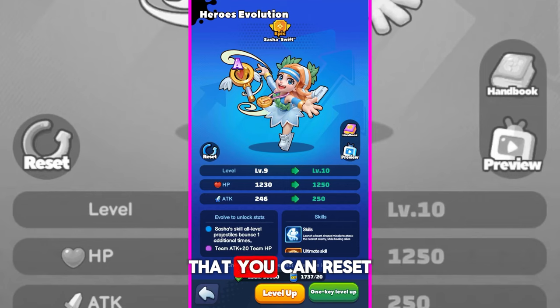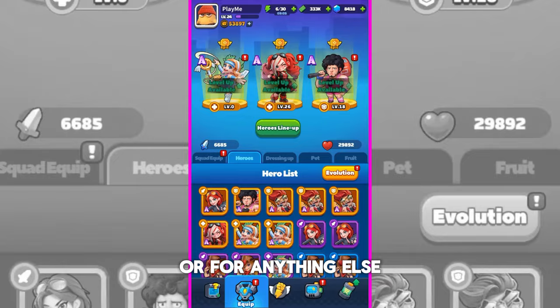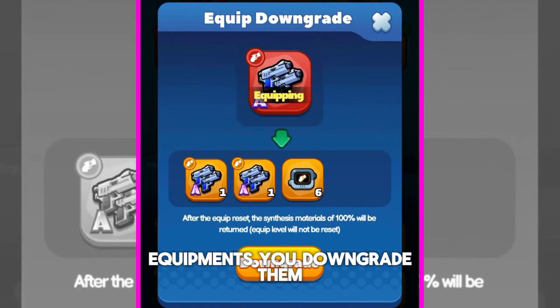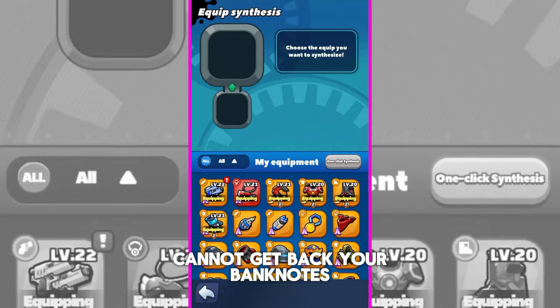What I like in this game is that you can reset your heroes — you can get back all your banknotes and use them for other heroes or for anything else. You can also reset your equipment, but in that case you downgrade them. As for me, it's a really useful option; the only downside is that you cannot get back your banknotes.